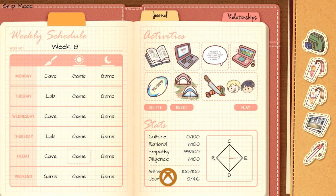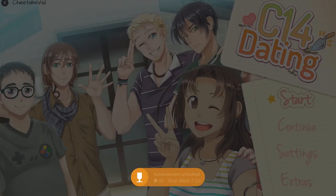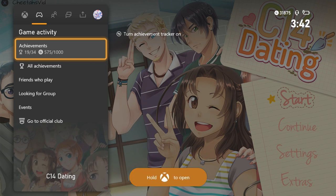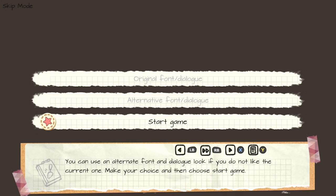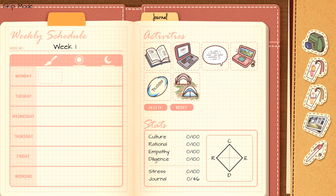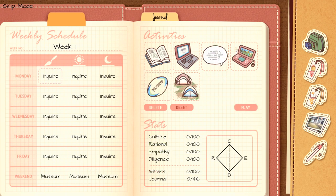Do a quick achievement check — you should be at 19 achievements. Start up the next playthrough. Turn minigames off, choose the bottom option That's All. For this playthrough, choose Inquire on all weekdays — Monday through Friday. For the weekend, choose Museum. Select Play.